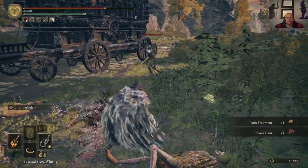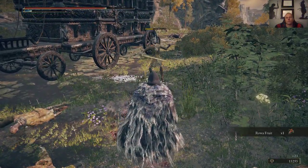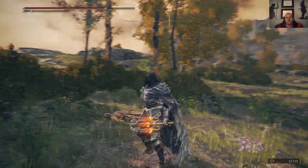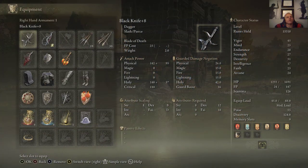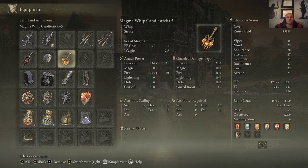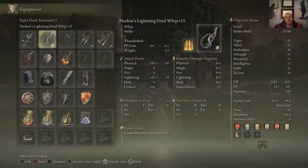I definitely like the special ability. I've got an Ash of War on Harlow's Whip — the candlestick one comes with what it comes with, you can't change it. Pretty interesting. This one I've got up to plus 15 with regular Smithing Stones, and this one is up to plus 5 with Somber Smithing Stones — that's all I had.